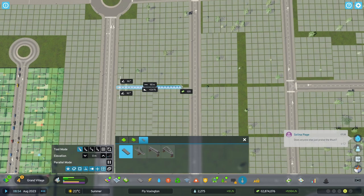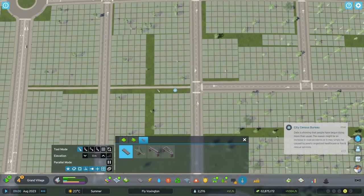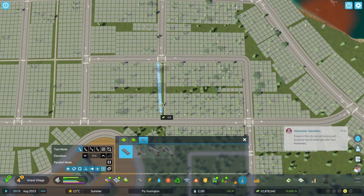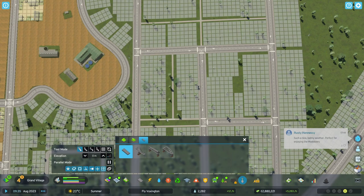Of course in City Skylines 2 you also want to create walkability in your city to get residents off your roads. Create a small pedestrian crossing simply by dragging the pedestrian path to a road and then over a road to get that crossing.